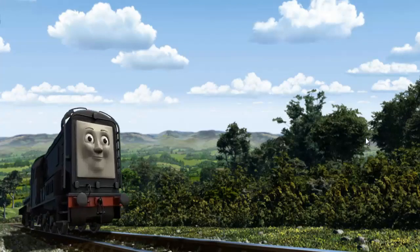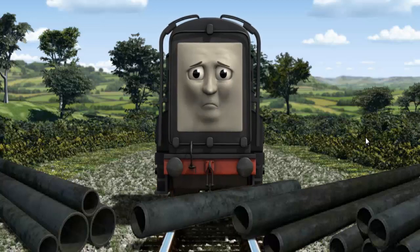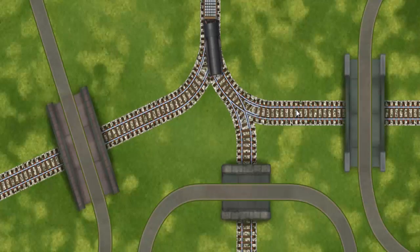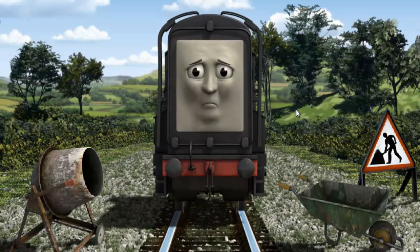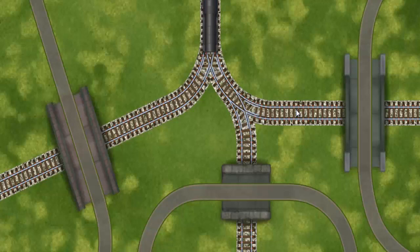Diesel set out for the diesel works. Suddenly, the tracks were blocked. Diesel had to stop. He needed to go a different way. Find the track that goes under the shortest bridge. Diesel was on the wrong track. He would have to go another way. Help Diesel find the track that goes under the shortest bridge.